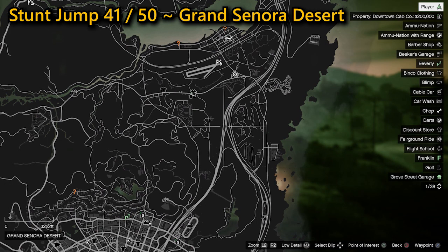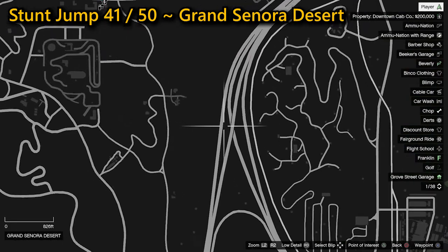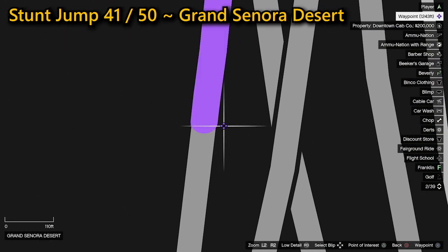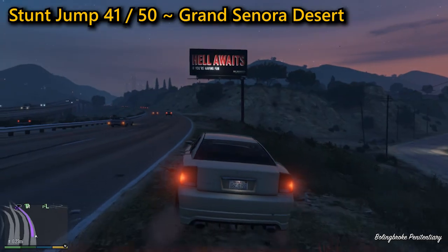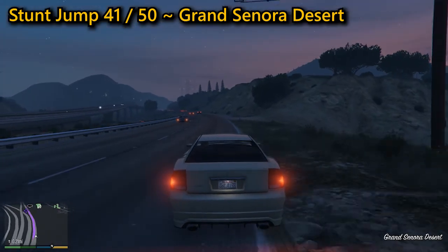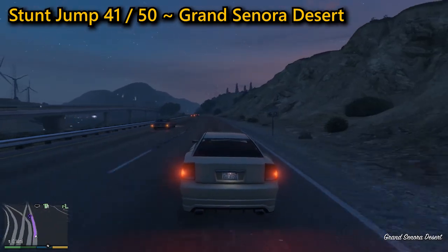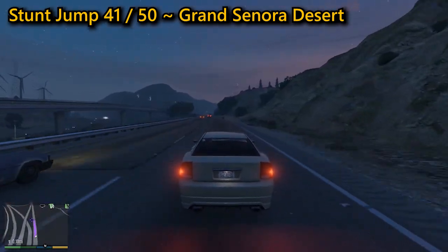Your 41st stunt jump is located in the Grand Senora Desert. You're going to need to be going very fast in a car to complete this one, so allow yourself plenty of room and hope the traffic isn't too heavy. You need to go off the left side of the road, then hit the jump in the centre where, as long as you're in a fast car, you'll gain enough distance to complete the jump.